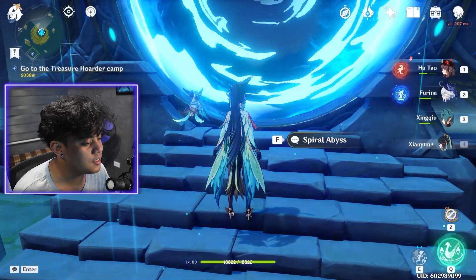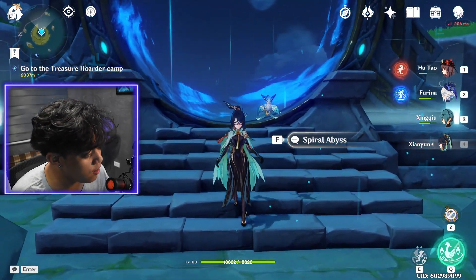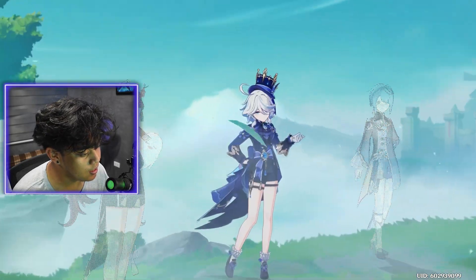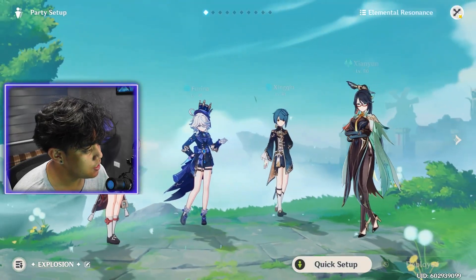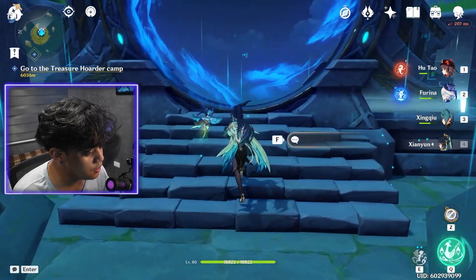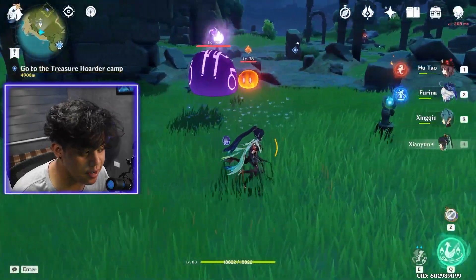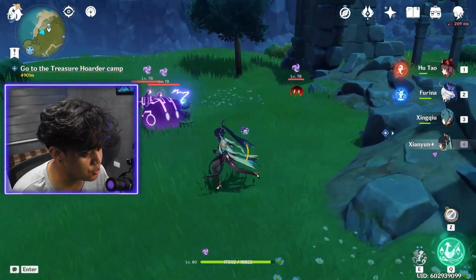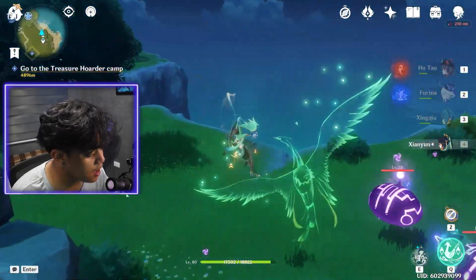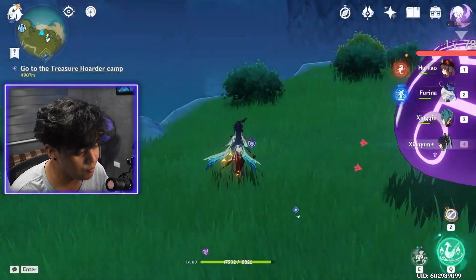My run used this team, but instead of Faruzan I changed it to Yelan because I needed the range. I needed a bow character that can do charge attacks, and Yelan's charge attack is AoE — so yeah, that's for the Weenut. If you guys didn't know, Xianyun's E ability has three charges. You can tap it three times: one, two, three. I have C1 — if you haven't seen the clip, I did get C1 pretty early on.